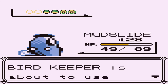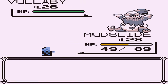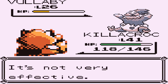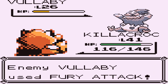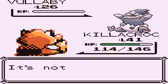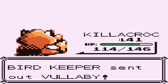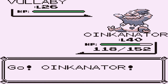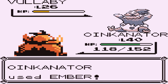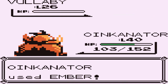Here comes a Vullaby. Let's switch to Killacroc — looking mean as always. Let's go for a Crunch Attack — not very effective, but it takes a huge chunk. Here we get hit by Fury Attack. Let's go for another Crunch. Here comes Vullaby again — let's go to Oinkinator. Let's use an Ember attack. Gust is coming but Ember is stronger. Vullaby defeated. We've survived four Pokemon.